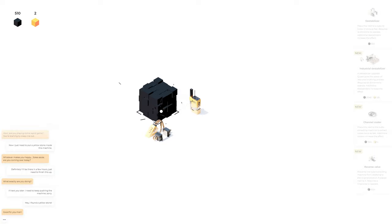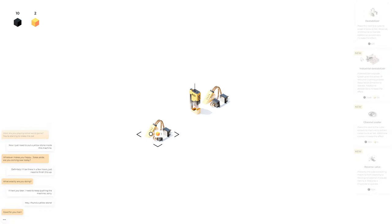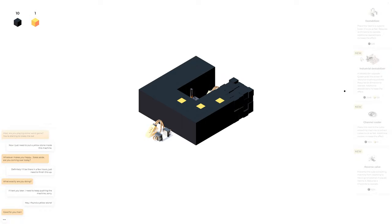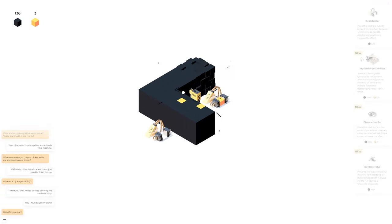Let's get a little bit more then. If I put this thing right here between the two of these things, they should be able to reach all of them. I don't know if at some point we get to automate this, but that guy there should decrease my clicks by half. A destabilizer upgrade quadruples the power of resource crushing processes. Oh yeah, that's way faster now!